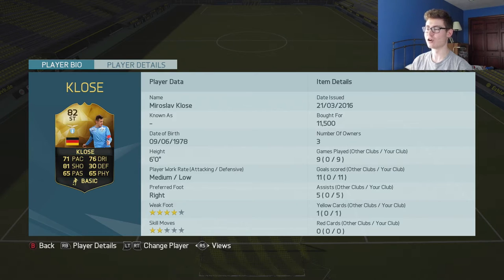Here are some of the details about his card. He has a medium-low work rate, he is six foot, he has a four-star weak foot, and only two-star skills unfortunately. On the right you can see the stats I had with him: nine games played, 11 goals scored, and five assists — very good stats.